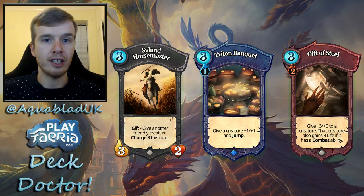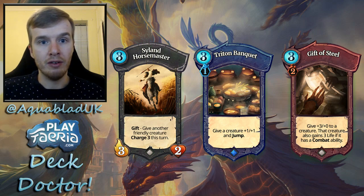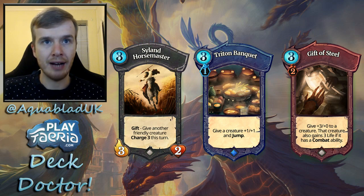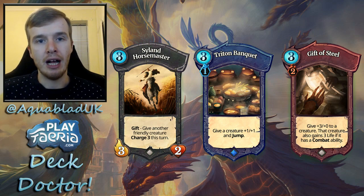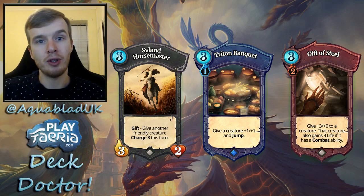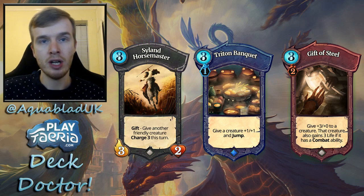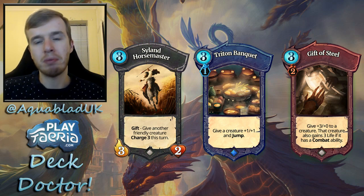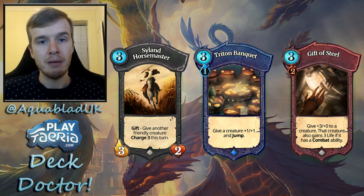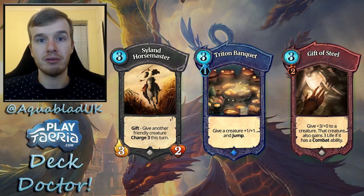Now for the utility cards. This deck has quite a lot of mobility thanks to Silent Horse Master and Triton's Banquet, giving the deck a lot of reach on the board — Jump, Rush, Charge free, moving across the board. Silent Horse Master not only provides mobility but also acts as a creature you can fight on board and collect Feria with. Triton's Banquet only requires one lake — no blue creatures or Armen needed — so you place your blue lake somewhere out of the way, probably next to wells.